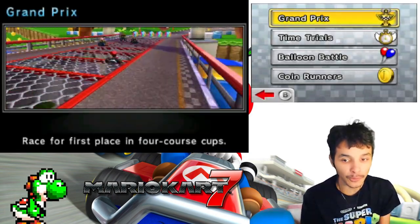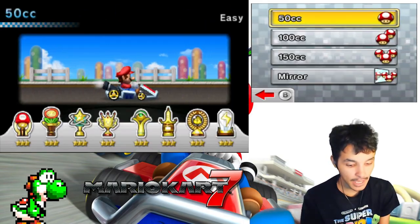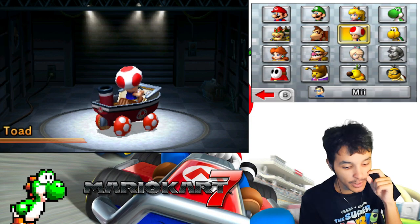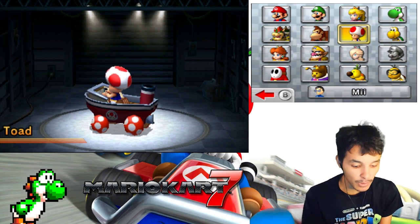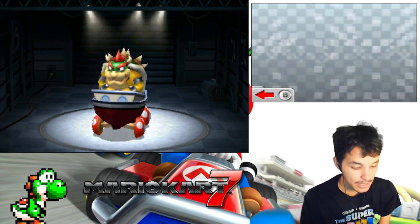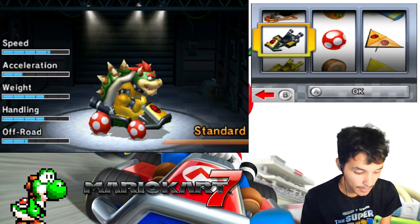This is the three-star all-cup playthrough for the Nintendo 3DS. Previously in the last episode, guys, we used Toad on this amazing ship with the mushroom wheels — it was a great time. Now for my next character, I'm going to go back to one of the villain characters, and that's Bowser.